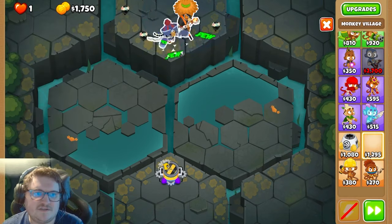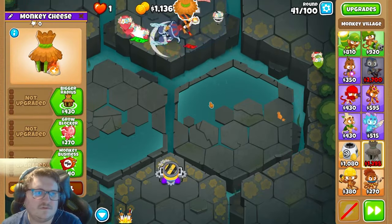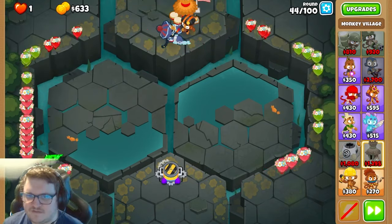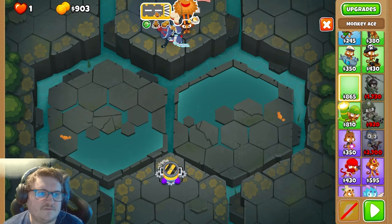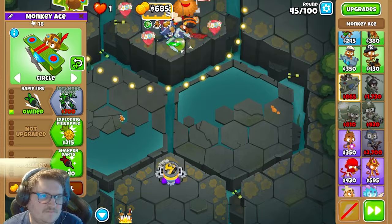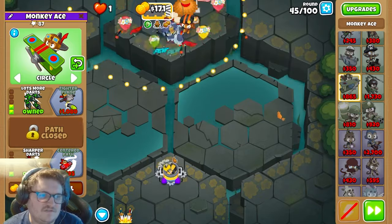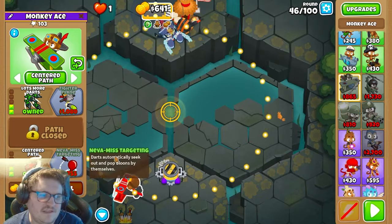Now we're gonna have a village here with Radar Scanner. And now we're gonna get the Monkey Ace and place it right here. We're gonna get Rapid Fire, lots more damage, then Sharper Darts, then Center Path, and then Never Miss targeting.